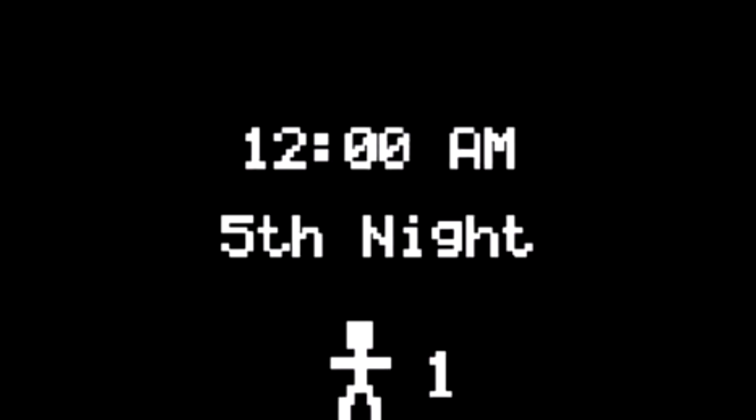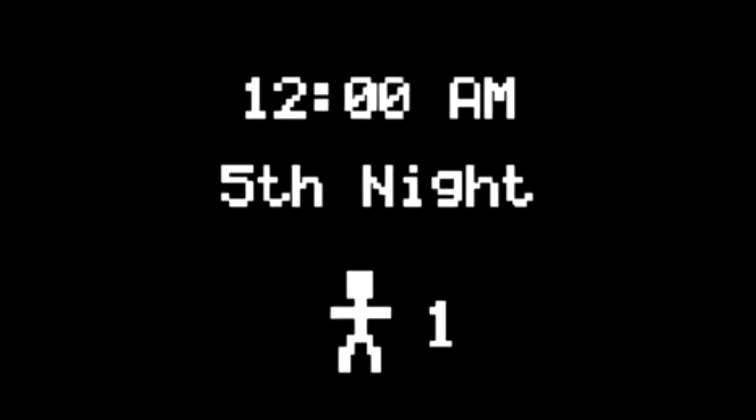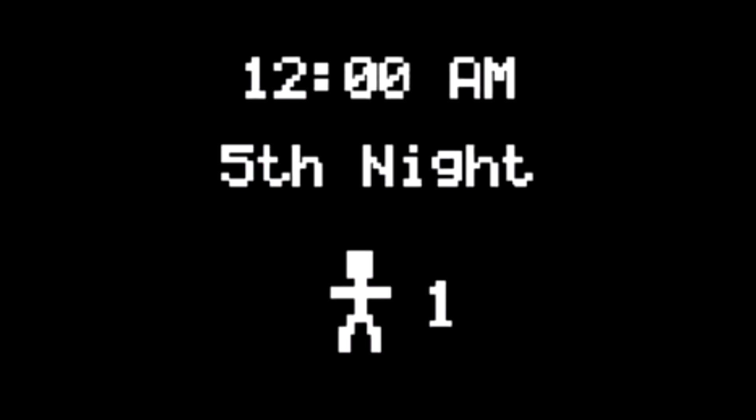Lives, Five Nights at Freddy's. In early versions of Five Nights at Freddy's, lives were actually going to be implemented into the game, where you could only die so many times before running out of lives — at which point you would be set all the way back to night one. Not only is there code that points to this, there are also text graphics which would have shown how many lives you had, still present within the game but not shown, automatically set to three.